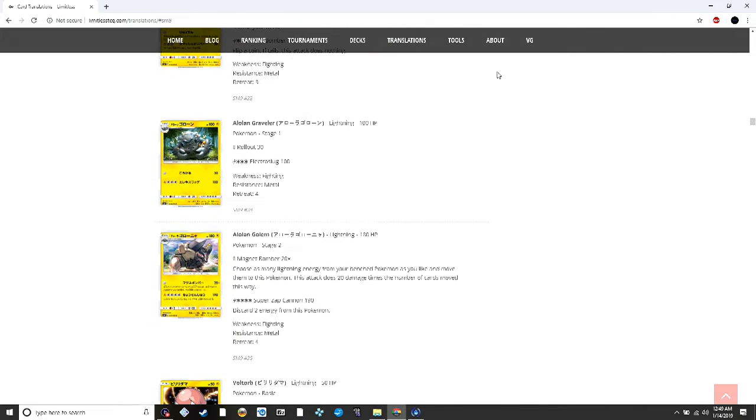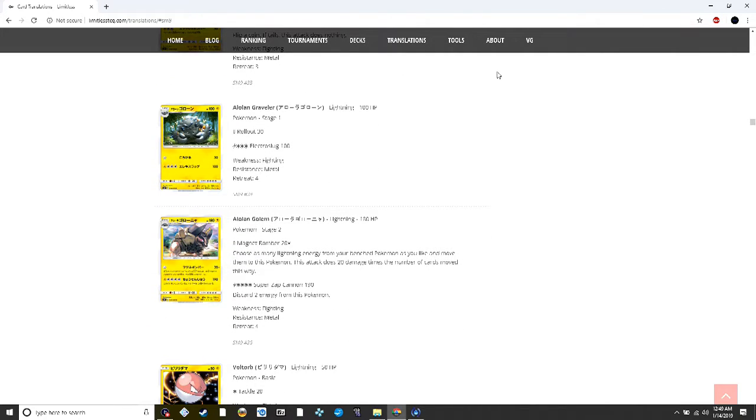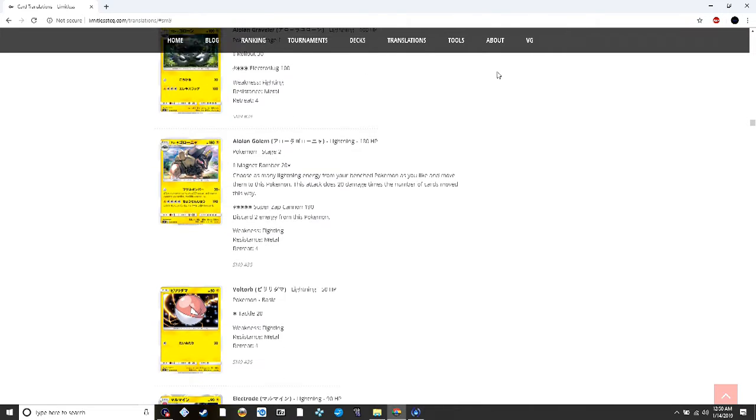Alolan Golem lets you move as many lightning energy from your bench Pokémon as you like and then does 20 damage times the number moved. Super Zap Cannon is one of those heavy attacks. Alolan Golem could be interesting with Pikachu and Zekrom GX where you move six lightning energy over, but I don't know if a Stage 2 is worth it when you have to move a bunch of energy and then find a way to get them back.